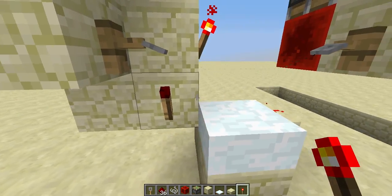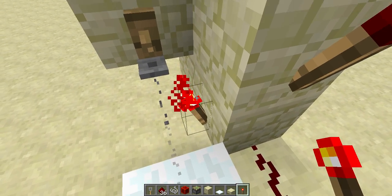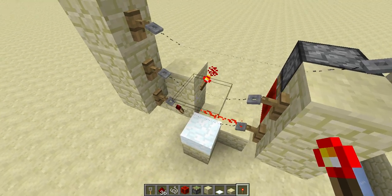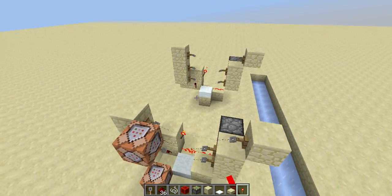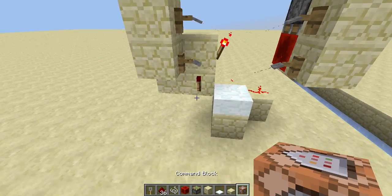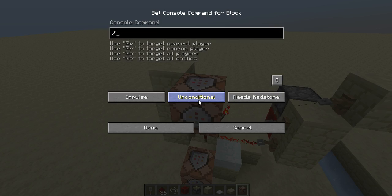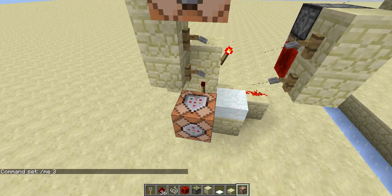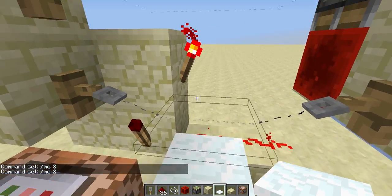Now the shift-detecting part is already finished. When you shift, this will turn on, and when you unshift it will turn off. That's all for the actual detecting part already. If you want to extract the signal, you just take the signal from here and also here, which gives you maybe signal levels three and two, and then you just walk right into your device.